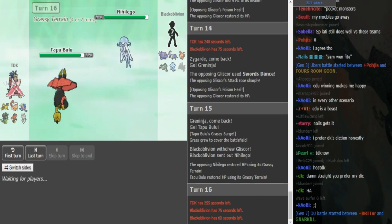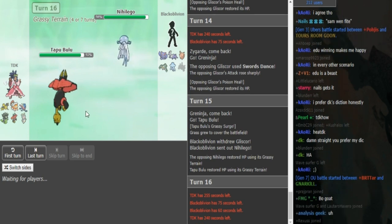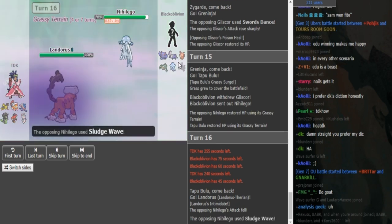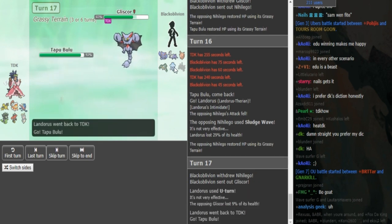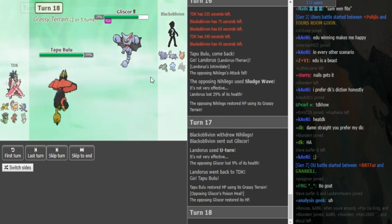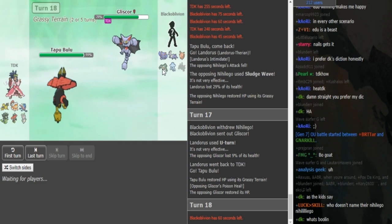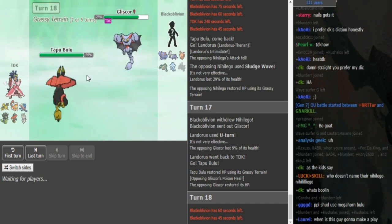TDK is obviously going to switch — potential switches are Magearna, Lando, Zygarde. He went Zapdos predicting Toxic Spikes. TDK is never going to stay in here on Nihilego, so Black Elvin goes Sludge Wave. He does Sludge Wave on the Lando. Lando can U-turn here since Nihilego staying in isn't a big deal. There's Bulu back at it again and it gets another kill. He can Hornleech or SD again.